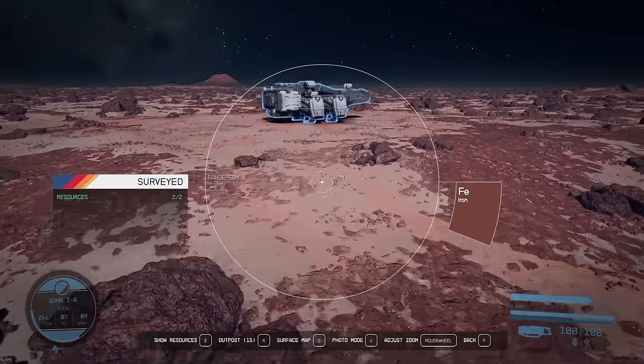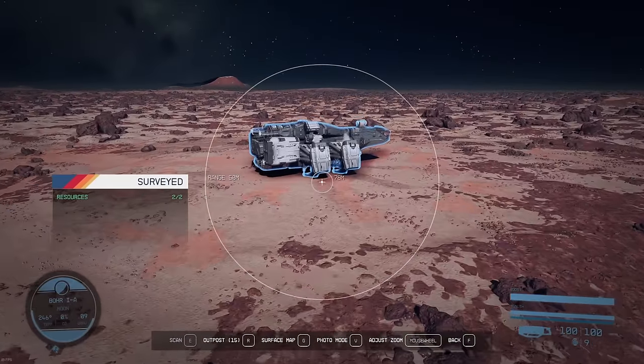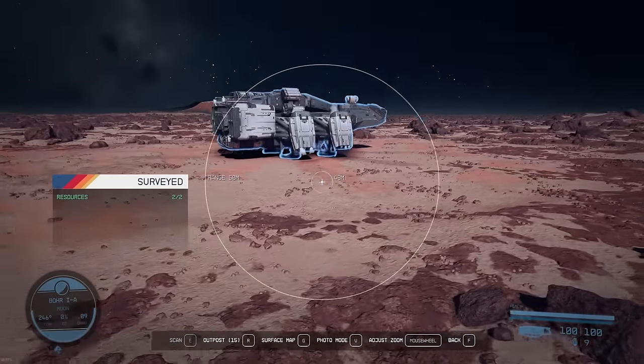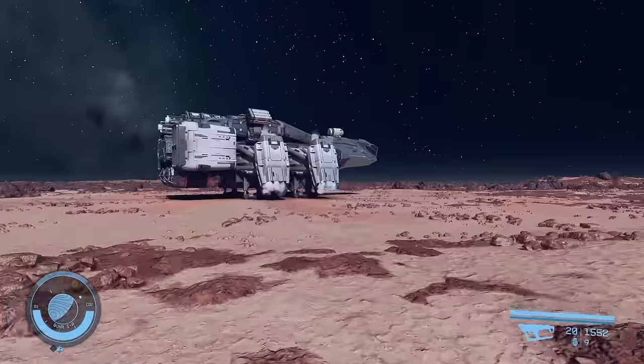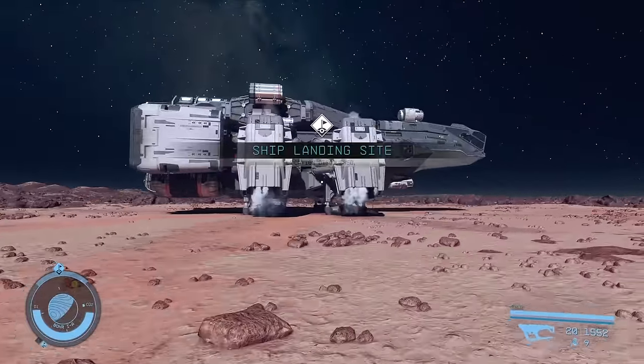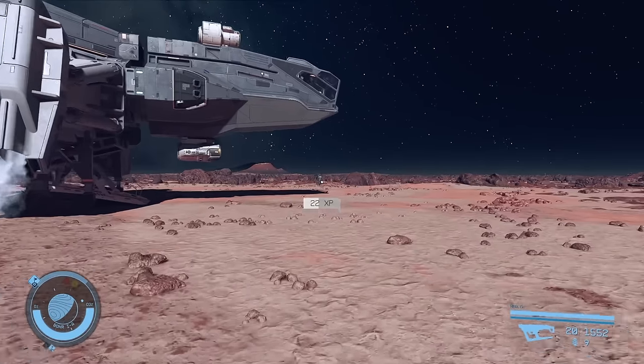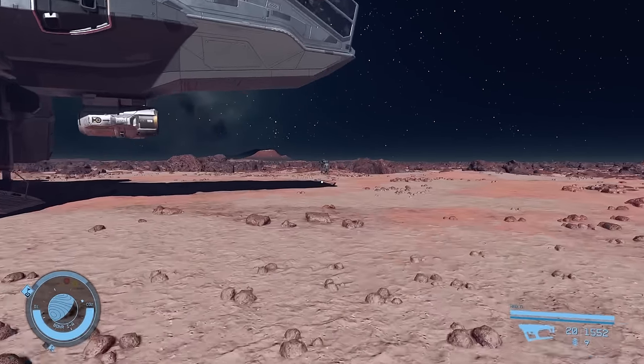There are four ways to get ships in this game. One is through the primary quests or through some POI locations. Examples include the Frontier, which you get for free, the Dagger which you pick up at the Vulture's Roost, the Kepler that you can get through a quest with Walter, and through the Freestar Collective faction you can get the Star Eagle.